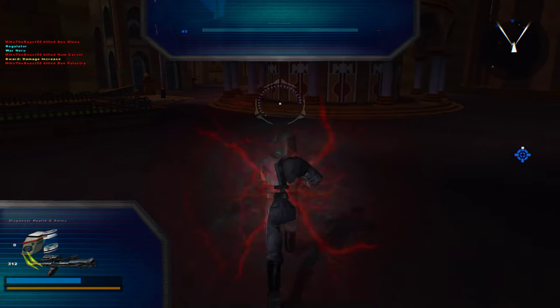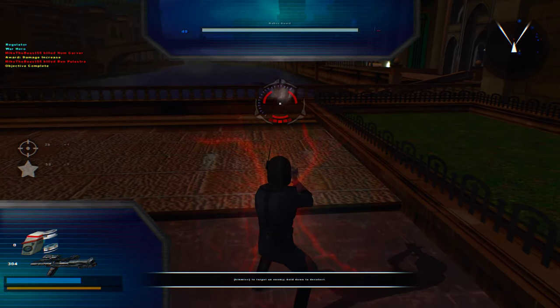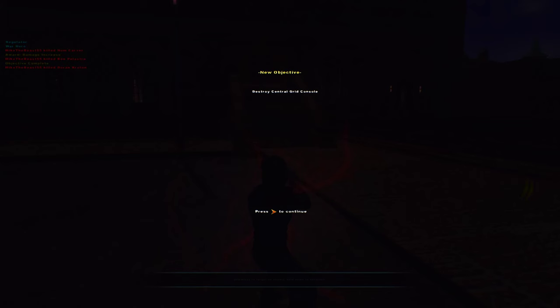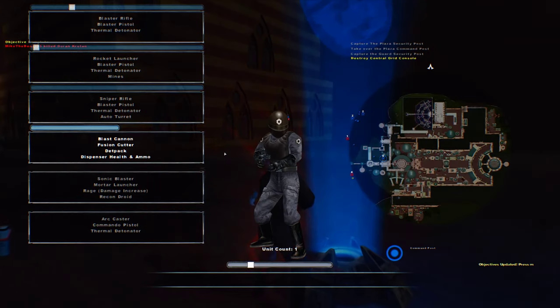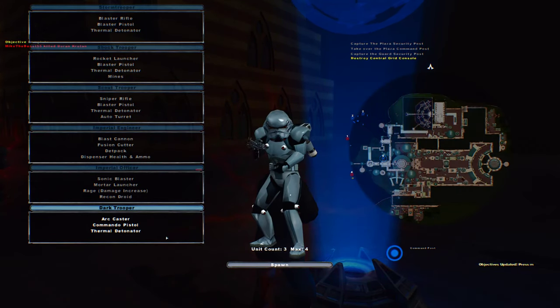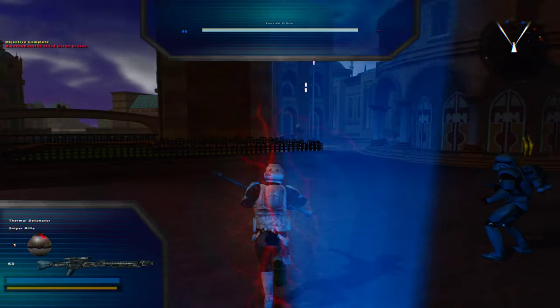There we go. Excellent. Now we must destroy the auto-turret grid console. Destroy the central grid console — destroy it and the queen will be ours. I guess we'll try the sniper unit, 'cause why not.